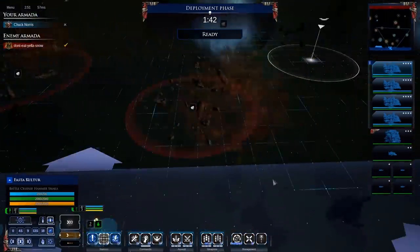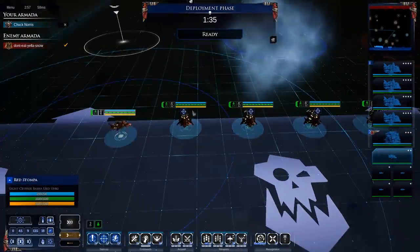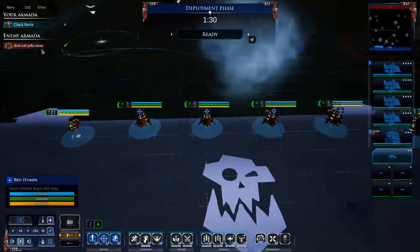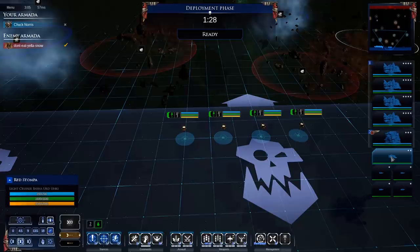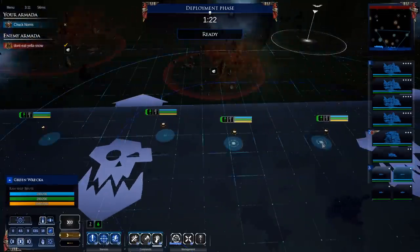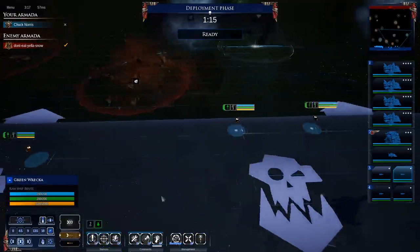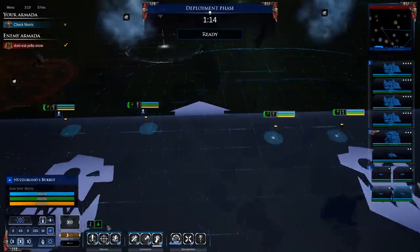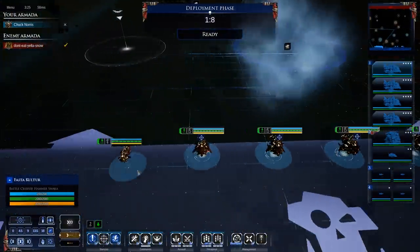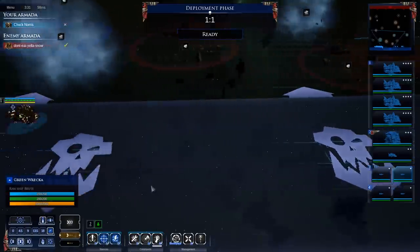We'll push up this side, use our escorts to hold the near objective, and get the Big Rock into position. The little attack ships will be good for protecting the fleet. It looks like the opponent has readied up already — maybe he's got some sneaky tactics. We'll put ships into two groups, with the escort ships in Brace for Impact since we're going to be ramming with them. We're going to go up to the top of the map and try to ninja that back objective.